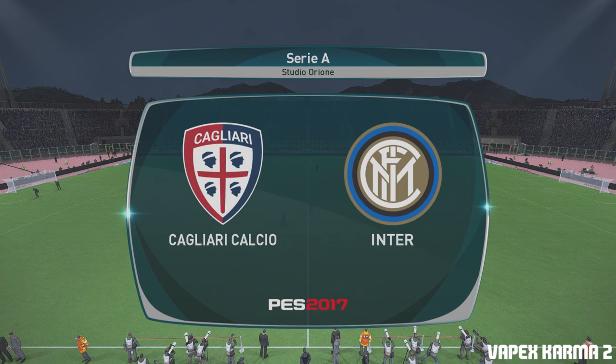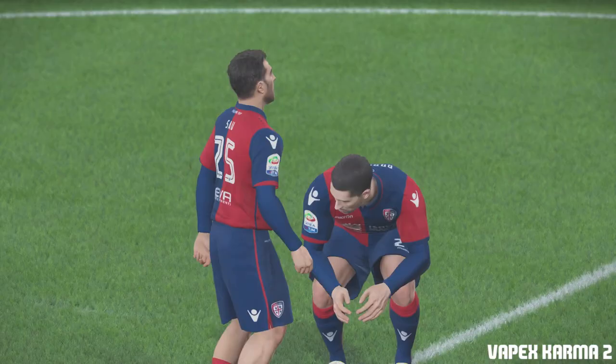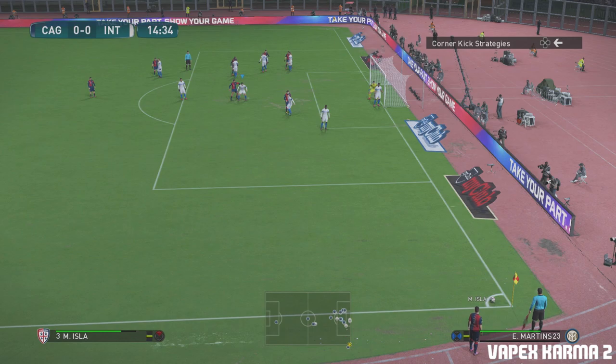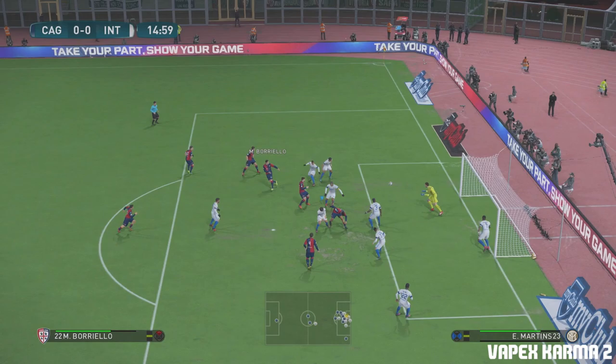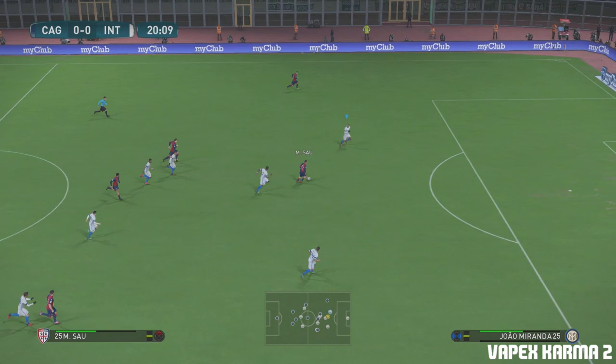So we are back at the Studio Orione - I don't know where they come up with these names. Cagliari versus Inter, Inter coming off a big 5-0 win against Nice, absolutely killed them with the new formation. Things are looking up and team spirit is looking up as well. Let's see how they perform today. Everyone says to press circle when there's a corner, so let's see if it works - I'm going to press circle, still doesn't jump, and they always look like they're going to score with a corner.